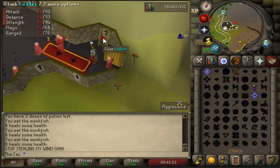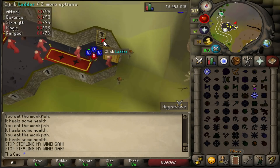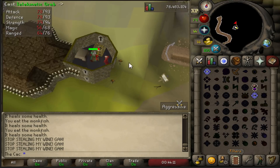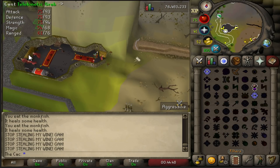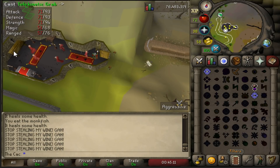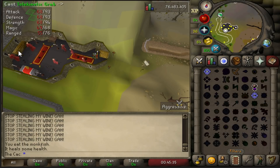I run to the spot and simply telegrab the Wines of Zamorak. I use the first and second floor for better profit per hour. On the first floor you will get damaged by every single grab — about 4 or 5 damage. This is an anti-botting system, which is really amazing, and now we have no bots grabbing the Wines of Zamorak. Once my magic level gets drained and I can't telegrab, I sip the potion and continue grabbing until my inventory is full.